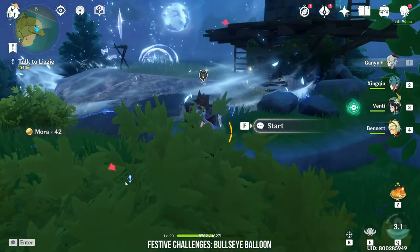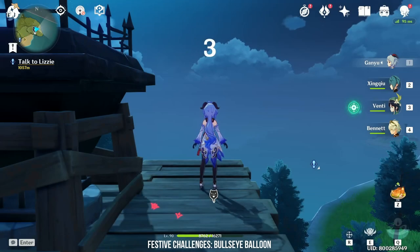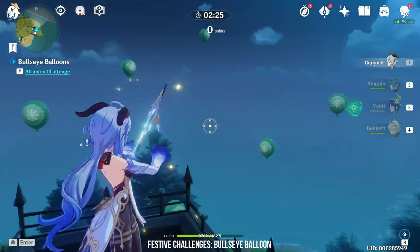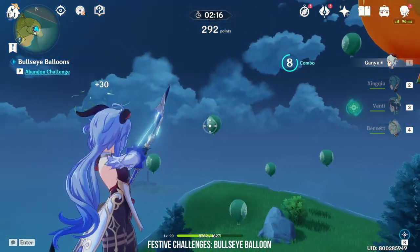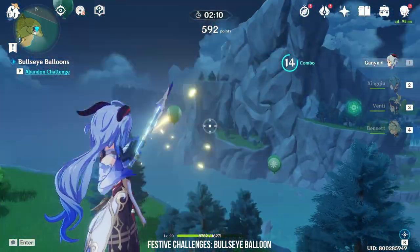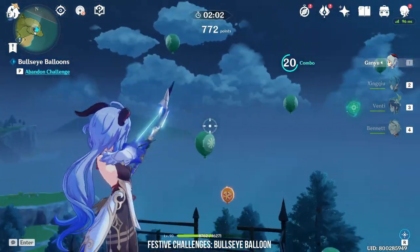I think this challenge is quite easy because you are always given a lot of time, but the challenge may get harder as the days go by. There are four types of balloons. The basic green balloon gives 24 to 30 points each depending on whether you have a combo. The orange balloon gives around 100 to 150 points depending on combo, so maintaining a combo is very important. The orange balloon with a heart gives no points but creates an explosion to help hit more balloons. The red balloon with a broken heart will minus your points by 50 and break your combo, so try not to hit it.